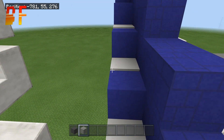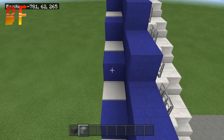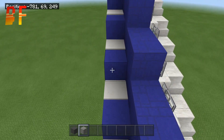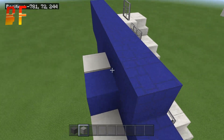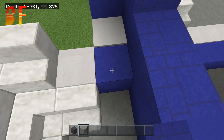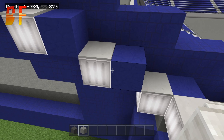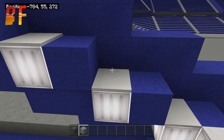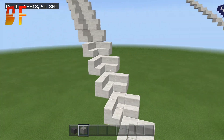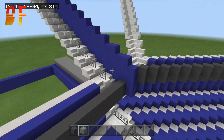Now add in the glowstone and then a carpet. Go up one, two, three, four, five, six, seven, eight, nine, ten, eleven, twelve, thirteen, fourteen, fifteen, sixteen, seventeen, eighteen — so go up 18 times. The pattern will be: blue concrete, glowstone, carpet, blue concrete, glowstone, carpet. Go up 18 times on both corners.